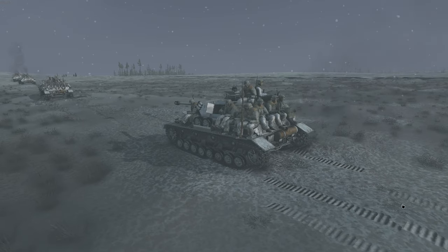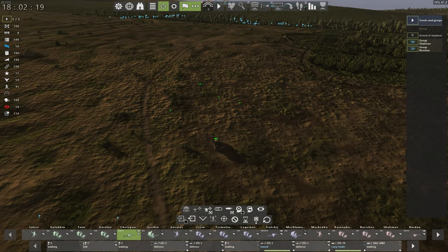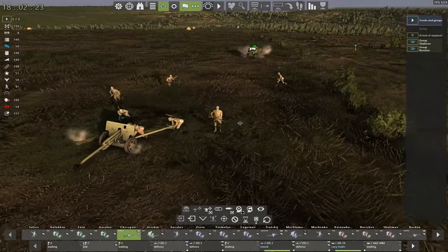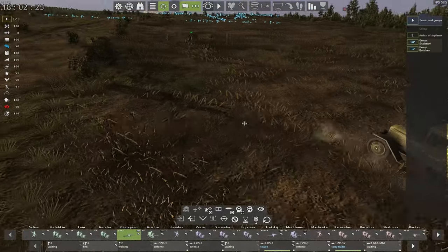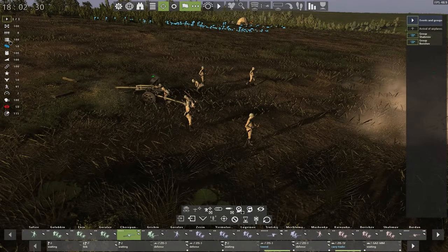You can do the same with AT guns. If you have trucks or halftracks, you can let the crew of the AT gun ride in the vehicle with the gun attached to the back, so they can redeploy faster.